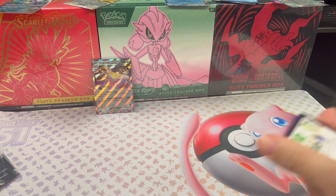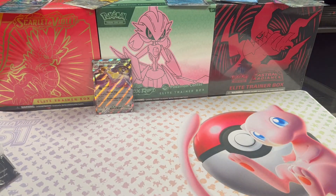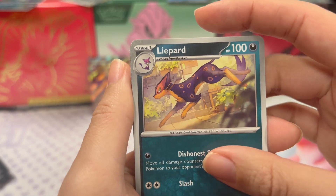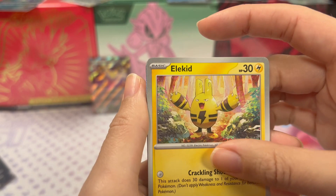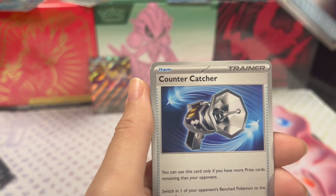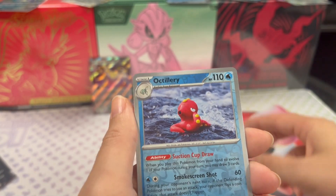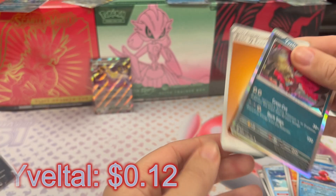Come on, give me a gold card - I want to see one of those gold cards. I want to see any kind of card of value. Toxel, Lycanroc - I think he's new, no he's not - Wimpod, Elekid, Iron Bundle, Techno Radar, Countercatcher, Chien-Pao reverse holo, Octillery reverse holo, and Eevee, and my energy - which nobody cares about.